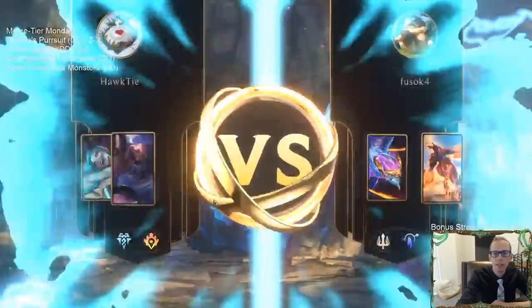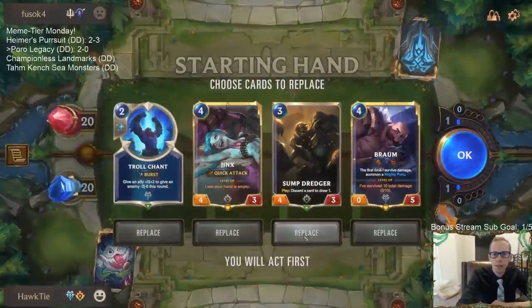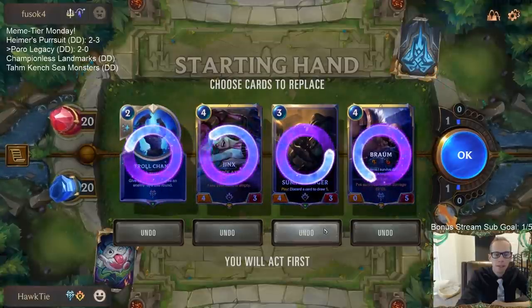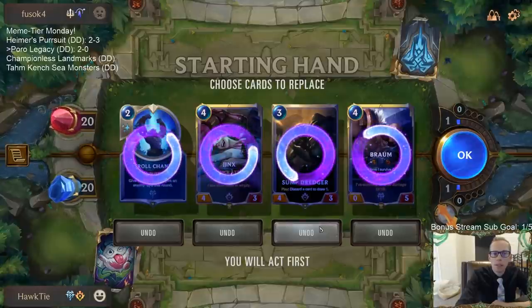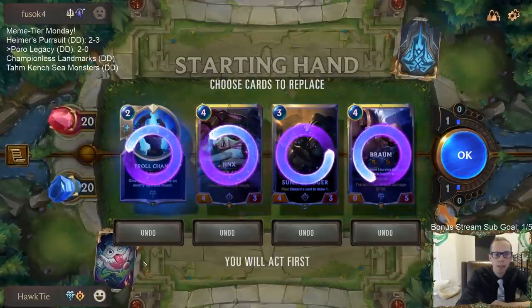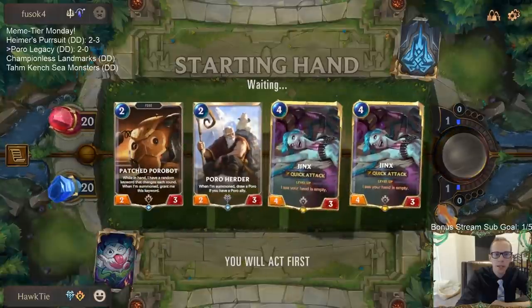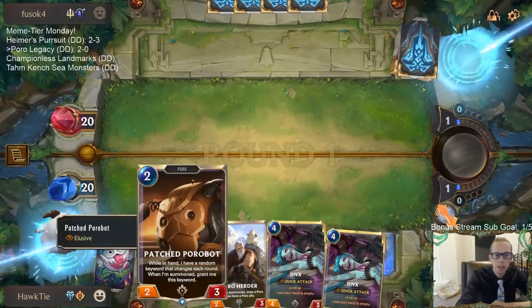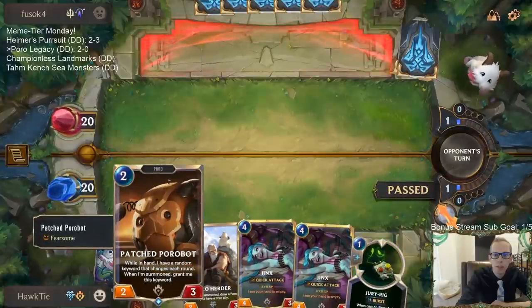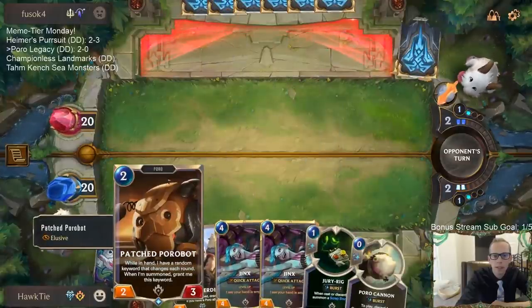Playing some dragons. We don't want to see too many challengers — we need to find our daring poros. Jinx probably doesn't match up well against dragons since their dragons are just bigger. Troll chant can help save a daring poro but we need daring poro and poro snacks. Taking a good mulligan. The poro bot has elusive right now but we can't play it yet. Now it's fearsome — it was elusive turn zero and now it's fearsome. Back to elusive.